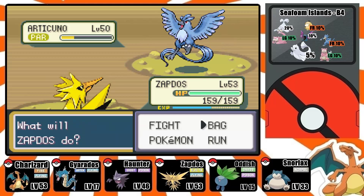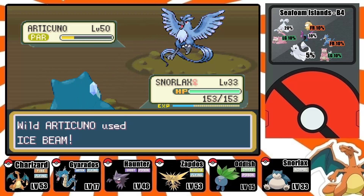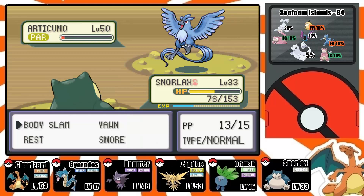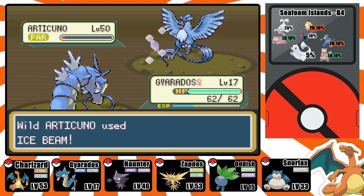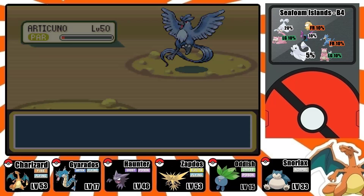Articuno used Mist — Mist kind of sucks. Ice Beam! Critical hit — wow, it got lucky. So I'm just going to use Body Slam to dwindle its health down just a little bit more. I'll bust out my Gyarados and use Strength. Oh no — it just killed my Gyarados. It's paralyzed and I was able to do that.